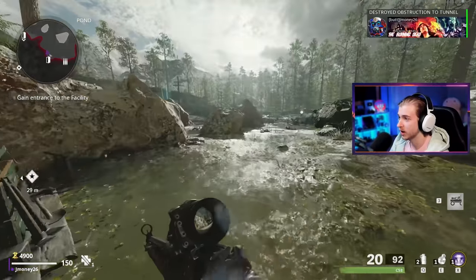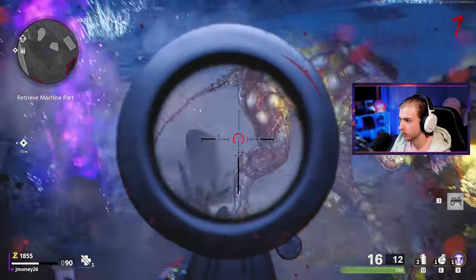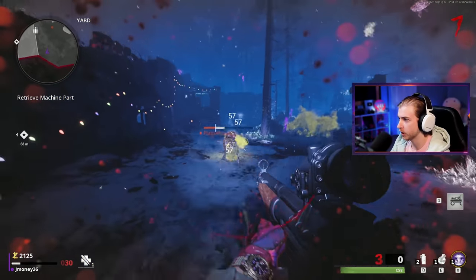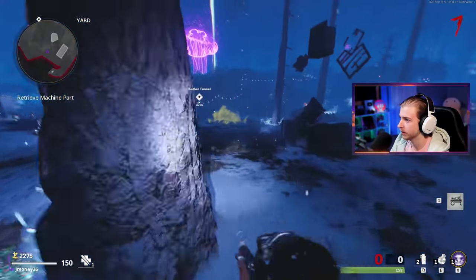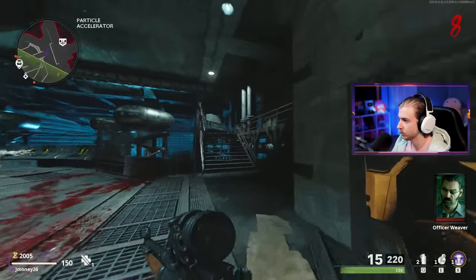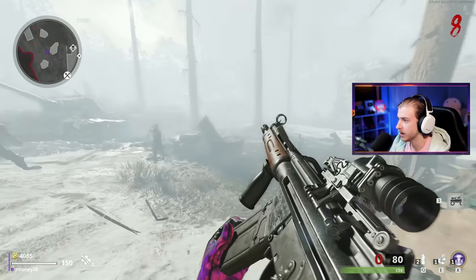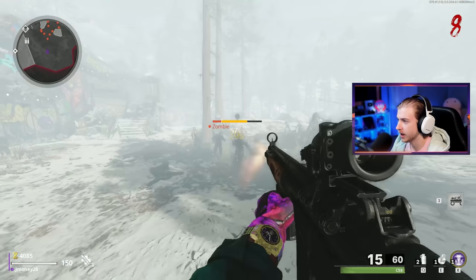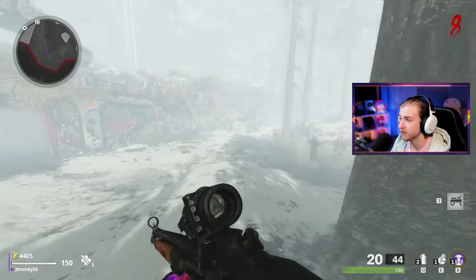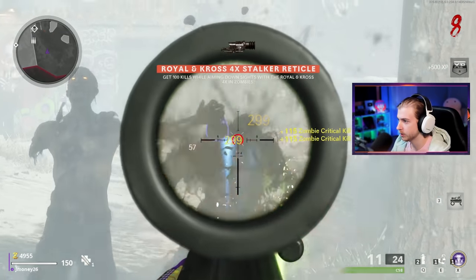We're on round six, we need to go 94 more rounds - which is ridiculous. The C58 is doing really well at round seven, this thing kind of slaps. The plague hounds almost took me out. The pack-a-punch machine is fixed but I'm not using it till about round 20. I'm also throwing in a new rule: I can use a support streak if I get it out of the box and reroll, so that way I can use a weapon for the next five rounds. But I have to use that scorestreak within those five rounds.